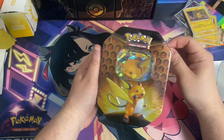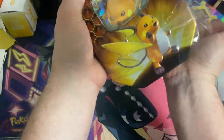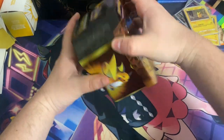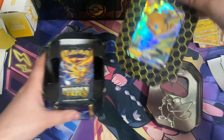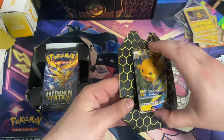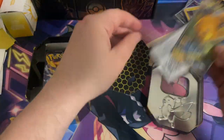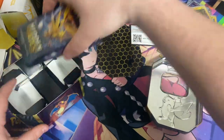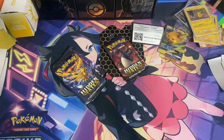Alrighty, we have the tin right here. We're just going to jump right into it, get this peeled open, get that plastic off of there, get right into this tin. There's that lovely Raichu GX card. Code card — we'll set that up there. Our packs — we get four packs. Let's get this tin out of the lane, let's jump on in.